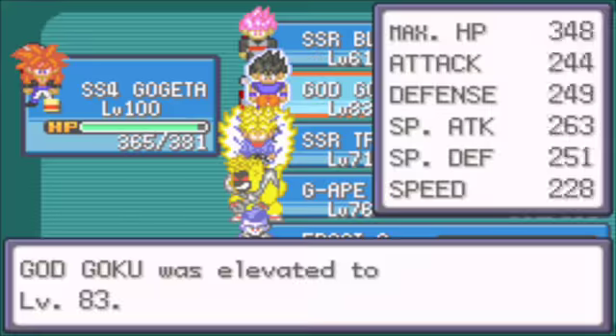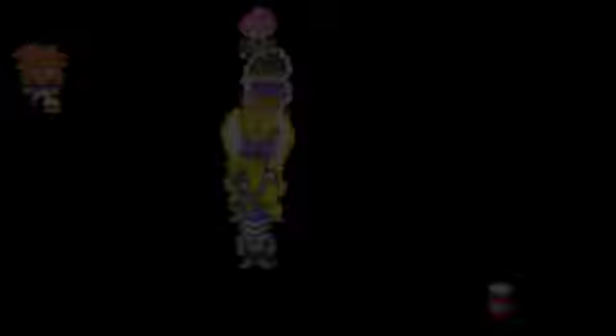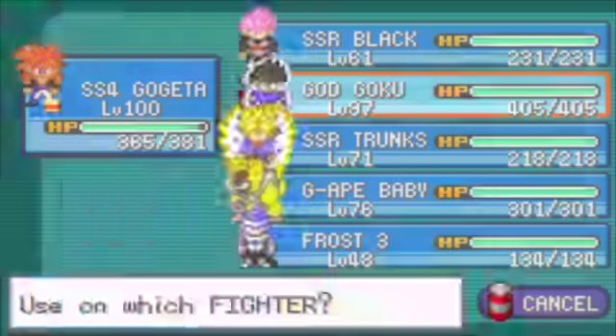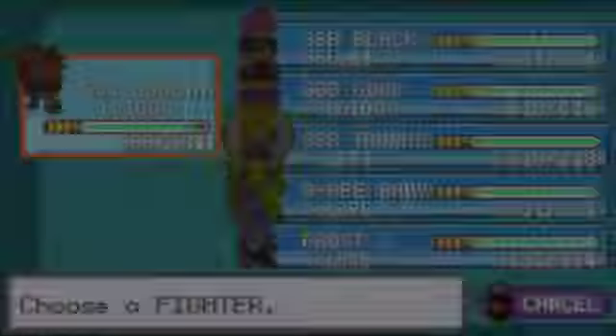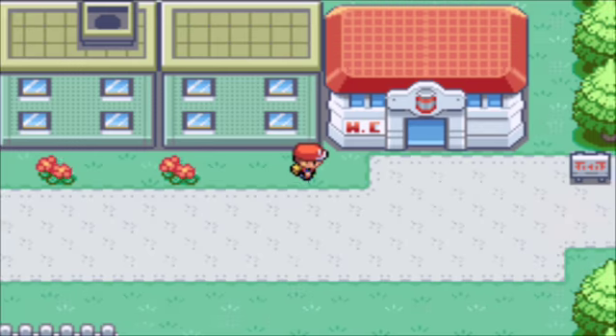It seems like there are no new moves either, for real. I thought he would have added like one or two moves — I wanted him to add the Ultra Instinct Kamehameha, that would have been a raw move, which I think he should add in a future update. Damn, look at this guy's health — oh my god, his health is ridiculous. Hold on, let me check. 418 — goddamn, that's way more than Gogeta's.